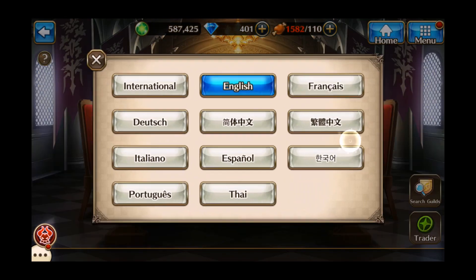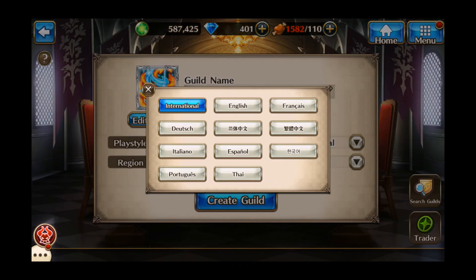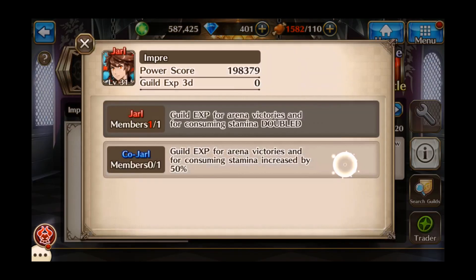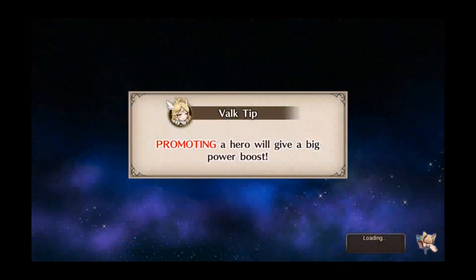Language: English - oh, International, I prefer English. Approve settings, open, create guild - guild is now created! Yay, I'm a Jarl! Now I just have to rebuild that guild and hopefully get a better one.